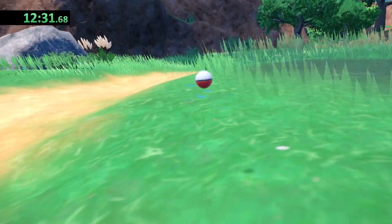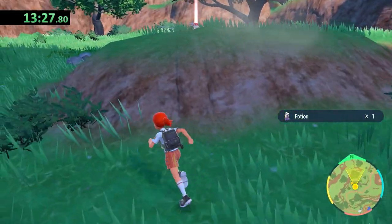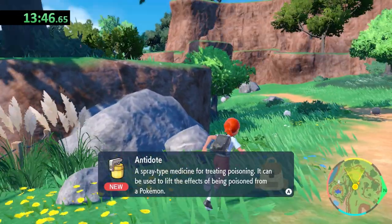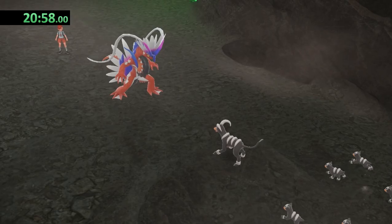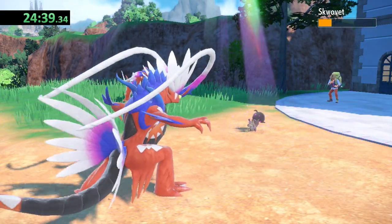After catching a Lechonk on Poco Path, I take a little time and grab some items in case we find something useful like a rare candy or XP candy. I don't have any experience speedrunning this game, or any game really, so I don't know exactly where to look. We run through the rescue mission with the weak Koraidon, and then we have a quick battle with Arven whose Pawmi doesn't stand a chance.